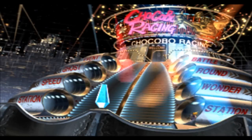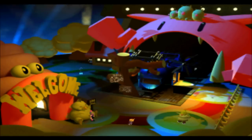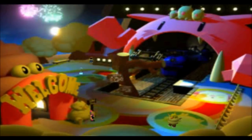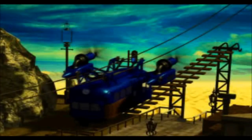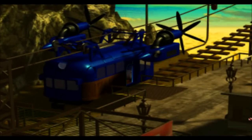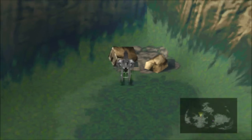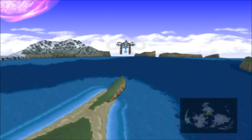Once you get both chocobos to A rank, leave the Gold Saucer and go back to the station. You can see that guy in the background near the chocobo farm — you can exchange your gil for GP if you want, though he rarely comes out. Get in the Highwind, but we actually have one more thing to do before going back to the chocobo farm.